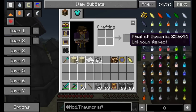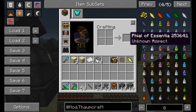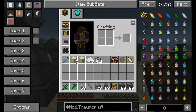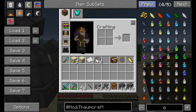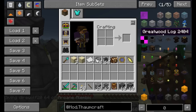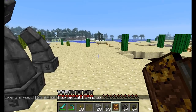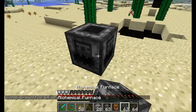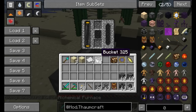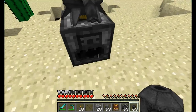You also have to have analyzed and researched that aspect before you'll know what it's all about. You can see here one is showing an unknown aspect, but this one it knows is lux. So I haven't discovered this aspect yet through research, but lux I have. Now that we've seen how to craft these things, let's go ahead and put them down. You're going to want some arcane alembics stacked on top of the alchemical furnace — you only need one alchemical furnace. I think the max you can have is five arcane alembics on there.